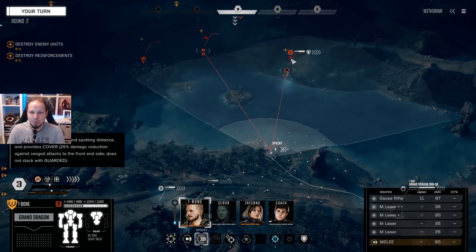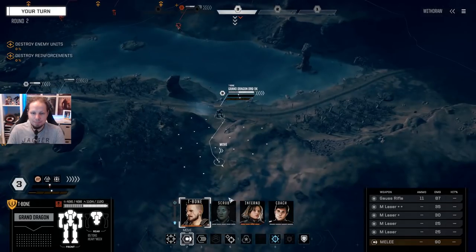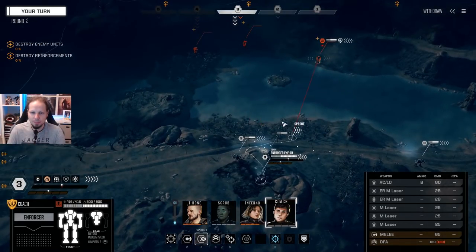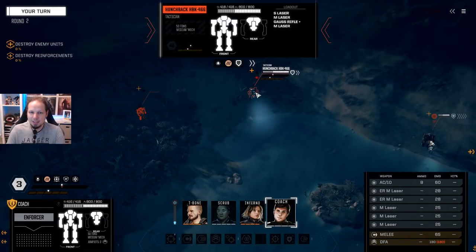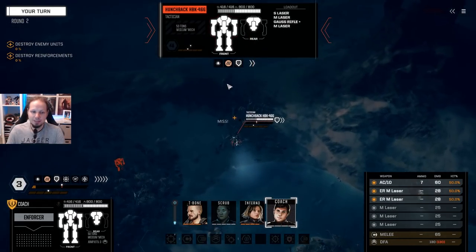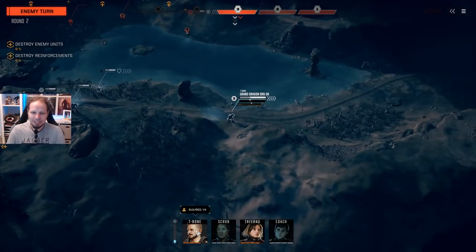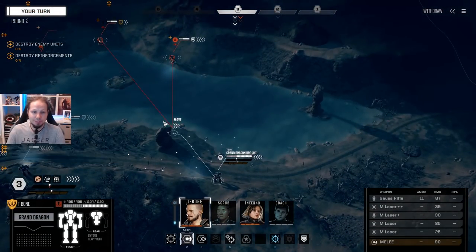I want to be in cover — still very bad hit chances. Since you shot your Gauss rifle, that means you are not guarded. A Hunchback with a Gauss! Interesting — Gauss Rifle Plus, that is. We're gonna take you out first. That was not too good. This is scary — this is really scary. I gotta deal with him very quickly. Sadly, I am not in range for my medium lasers yet, and that means I can only shoot my Gauss rifle back — 50% hit chance. AC-5 hit to the side, and of course the missiles.